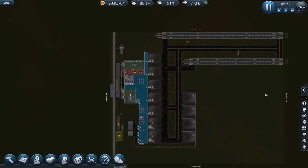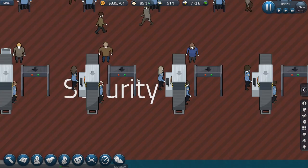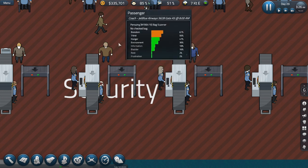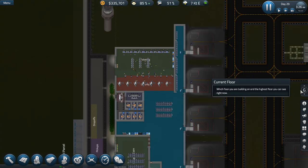Welcome back to another episode of Sim Airport. It's been about three or four days in-game since the last episode. I started recording construction but half the episode was just building and waiting, so we're picking up once it's built. The only other thing we did was redesign security — a commenter suggested moving the metal detectors to the center so they'd be more efficient, and we did that.